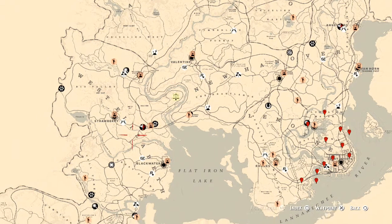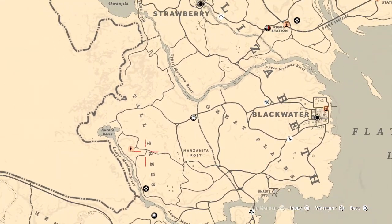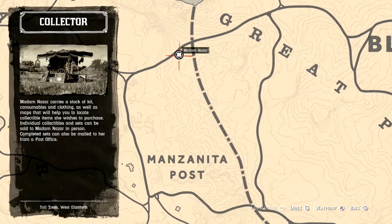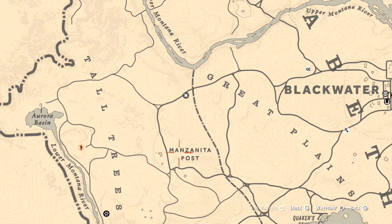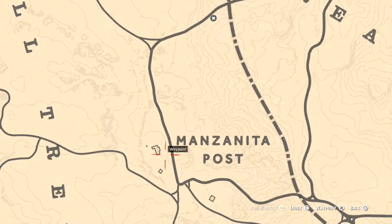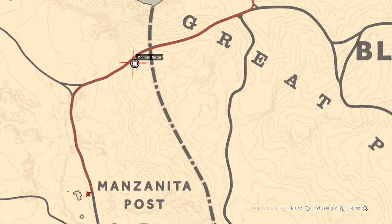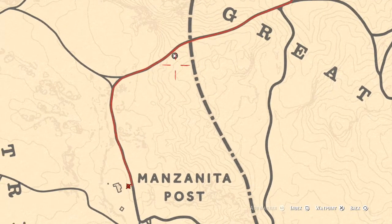If you've been looking at the screen, Madame Nazar is right down here near Great Plains, between Great Plains and Tall Trees near Manzanita Post. She will be at this location until 2 a.m. Eastern Standard Time — New York time zone, East Coast time zone. To get to her, simply fast travel to Manzanita Post. When you spawn near that cabin, just take this red line down and around to her location — super easy, super simple. She's right across the way, or you can cut through the forest.